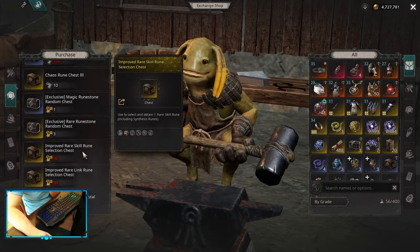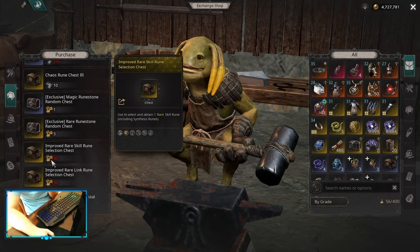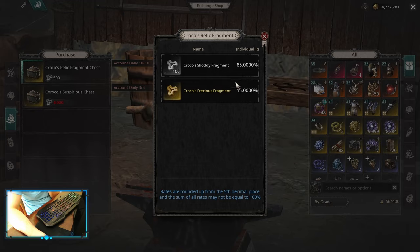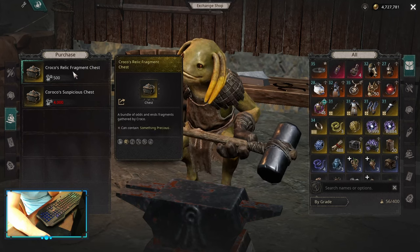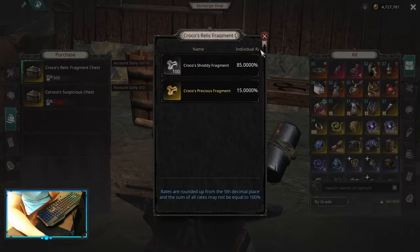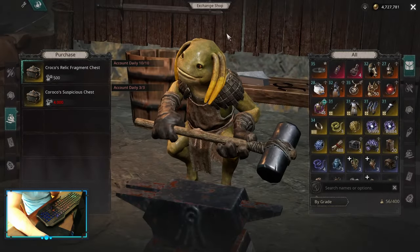To get the yellow ones, you need yellow fragments. There are two ways to acquire those. The first way is to buy the boxes and try to get them, but the bigger problem is that they are limited daily. If you keep doing these, I think you can get around one box per week or so.